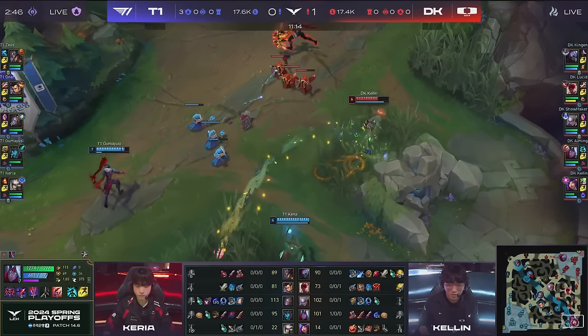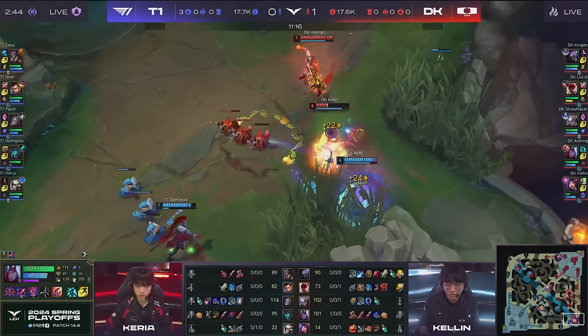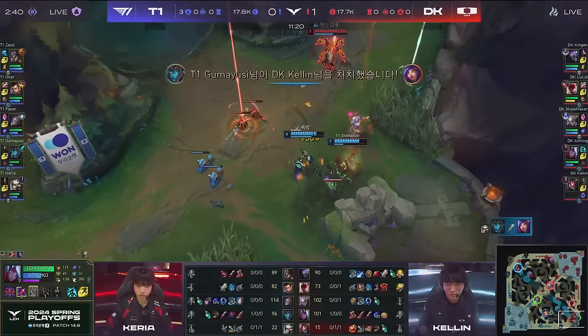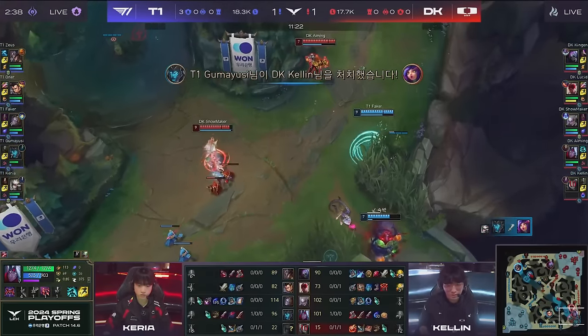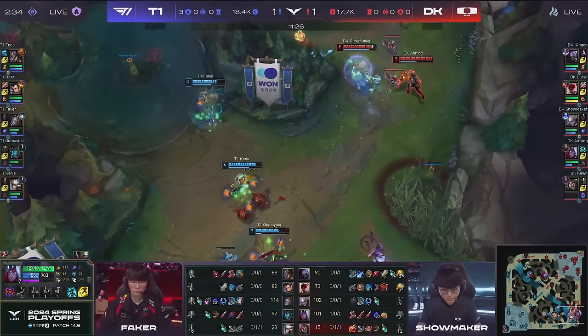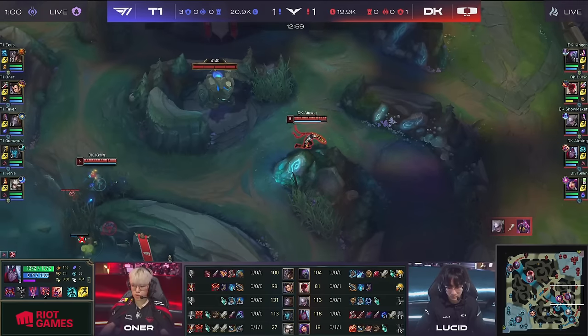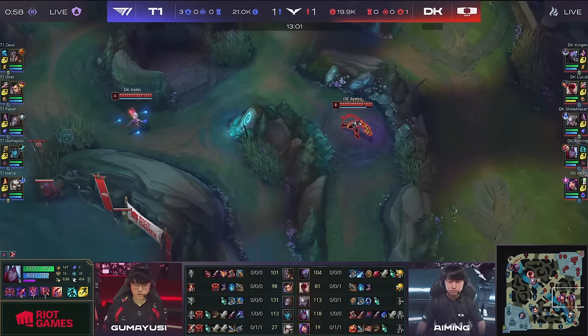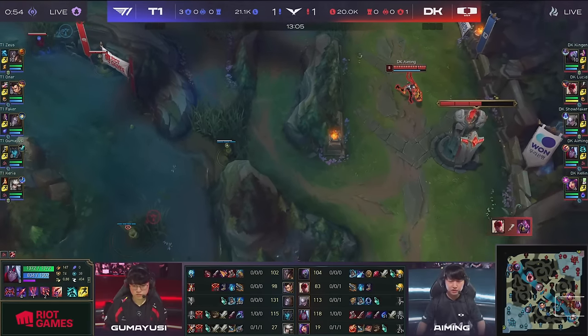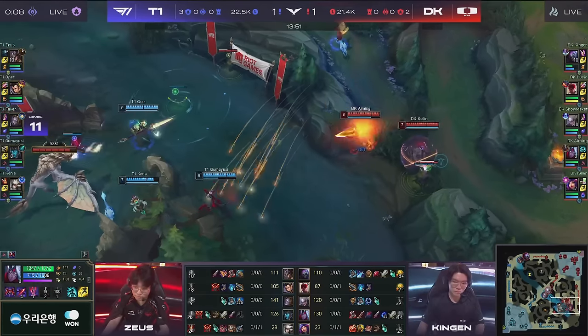We mentioned map control being a huge thing. Kellan going to get engaged on here. Doesn't have Shapesplitter, but there's the ulti! Does do a fair bit, but he's still going to go down. Teleports coming in everywhere as Maker moves on in. Showmaker also down here. Lethality kind of king in this game. We'll see who's going to be able to benefit the most from it. This Dragon is still alive — it is 13 minutes. Set on these plates and Furr to build the gold lead.